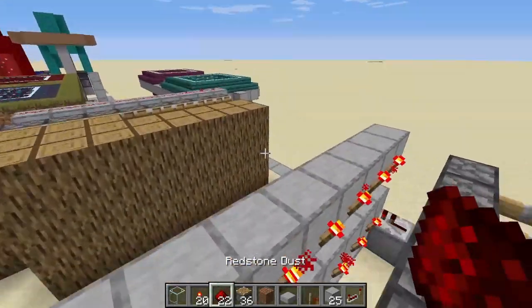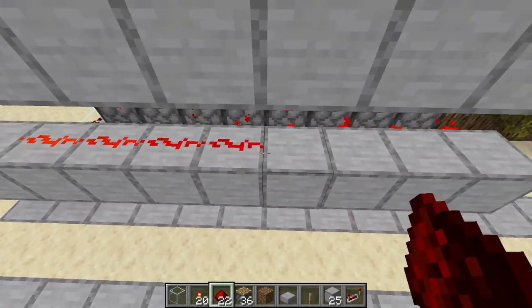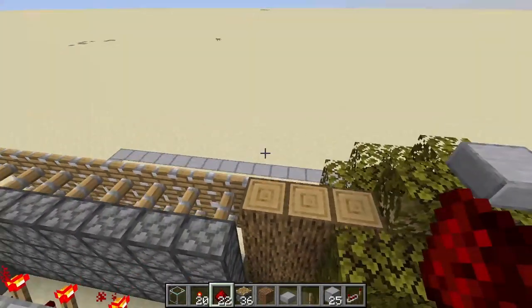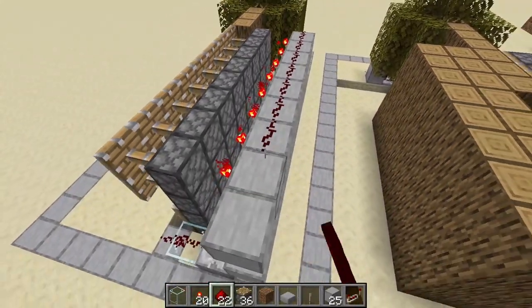Now we put a lot of torches in here like so, and here like this — it's the same. Now all the pistons should be extended. If we were to put all the redstone here, you will see the pistons retract, and we repeat that over.